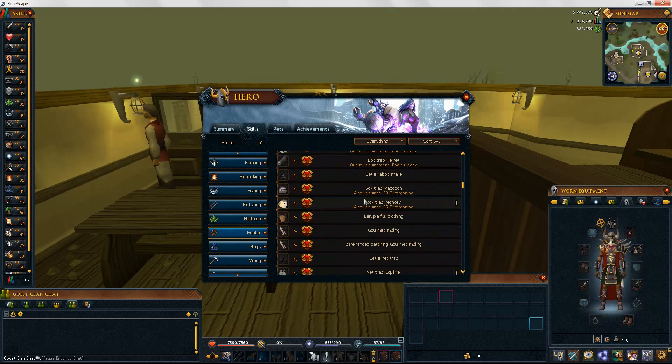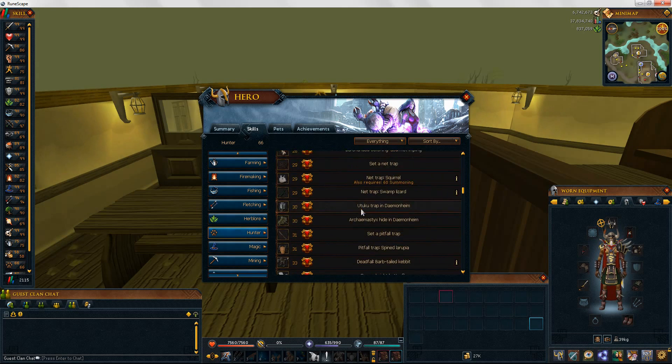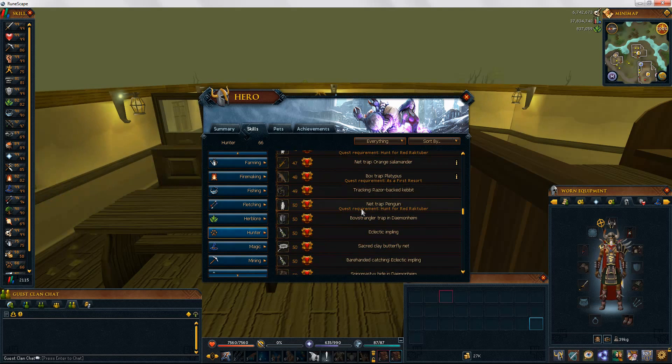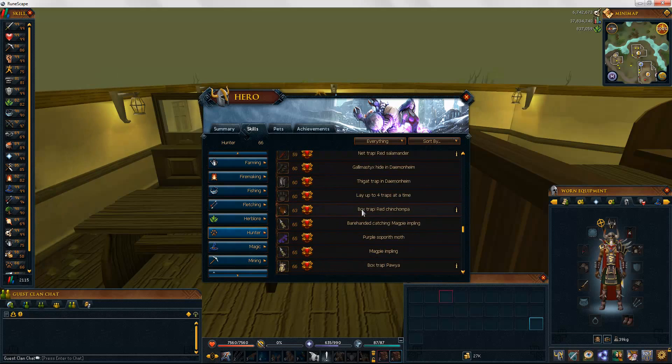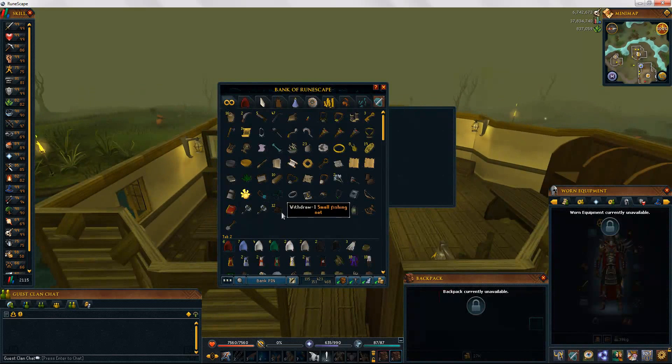We're heading south of the agility course. Basically we're gonna be hunting some swamp lizards here. I don't use any bait, but the preferred bait is Guam Tar if you'd like to use it. You'll need at least 29 hunting, but if you have 60 hunting this will really benefit you.